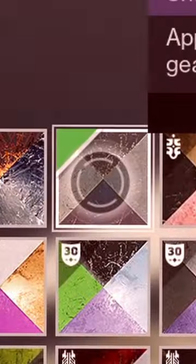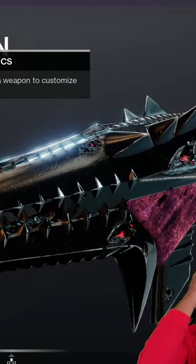Wait a second, let me see. Like at this point, it already looks like an adept. We can do this, guys. Watch this. Here we go. This is how you get adept weapons. Here's my adept weapon guide.